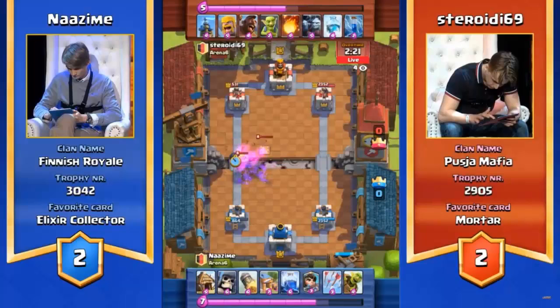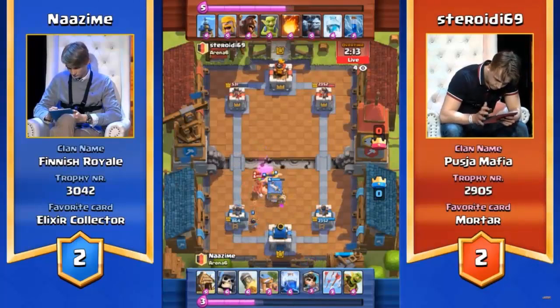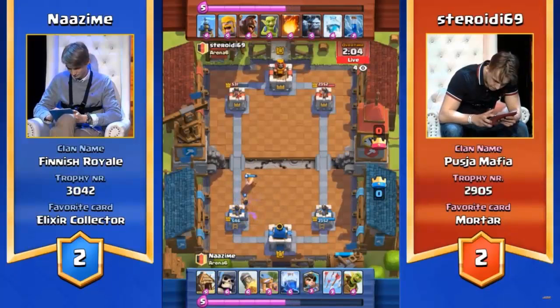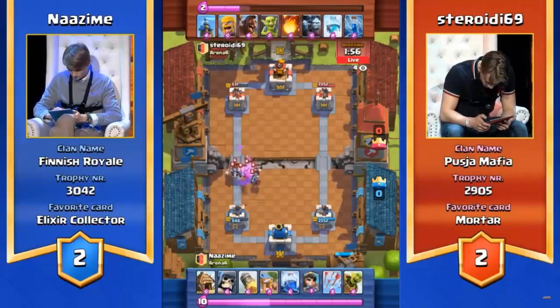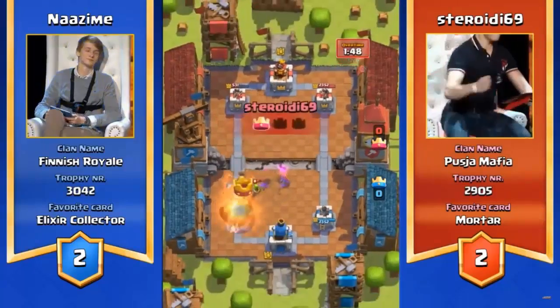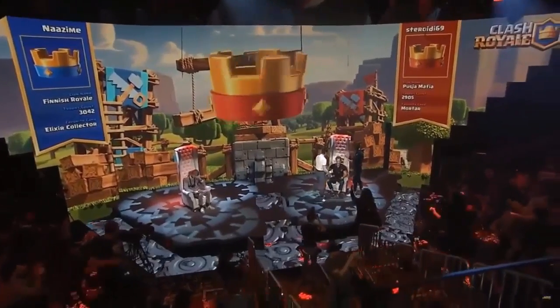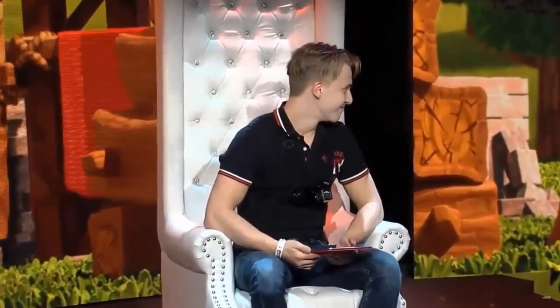Steroidi hasn't used his Hog Rider in a while — I'm sure he's got it ready. We also know that Nazeem might have a rocket ready to go, just to put on that piece of pressure. I like the fact that he's not pushing too aggressively, just in case we see this Hog Rider push. There's the freeze — the Hog Rider is actually getting pushed around. The goblin barrel is good. The Hog Rider is down, but the lightning takes them out. This is so close. The princess is going to do some damage — 531 on Steroidi, 546 on Nazeem. Here comes a big push — minion army and the Hog Rider. The Hog Rider is going to hit the tower — the rocket comes in. He's going to take out that tower. What a fantastic play from Steroidi! He's going to move on into grand finals, guaranteeing himself €3,000 minimum.